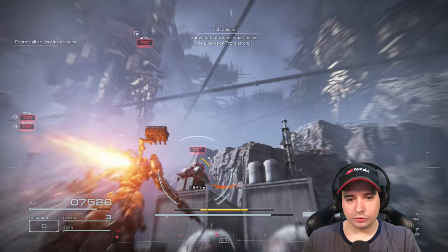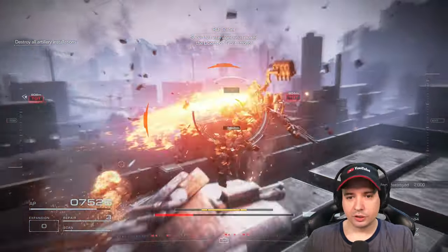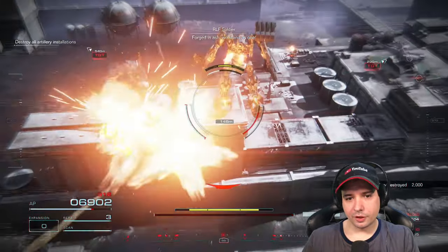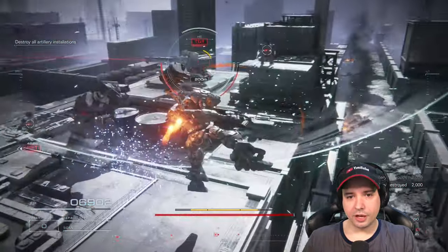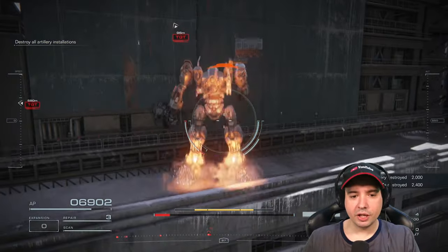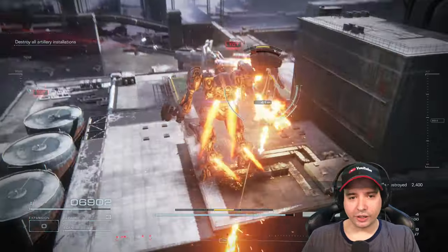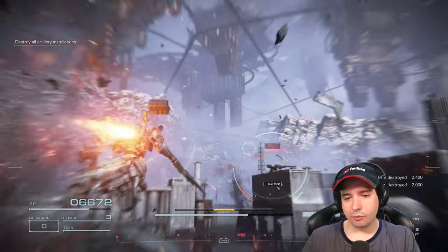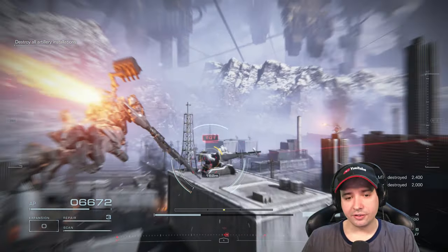That actually hit me - I thought I was safe behind this wall, apparently I wasn't. The turrets aren't even turning after me anymore. Regenerate that energy - always on red. That's what I mean: you have to manage that energy very well, better than I did it here.